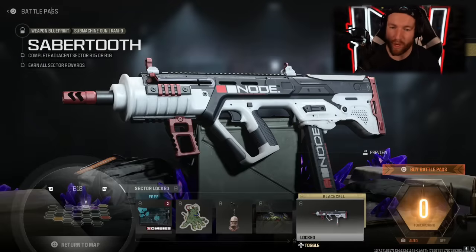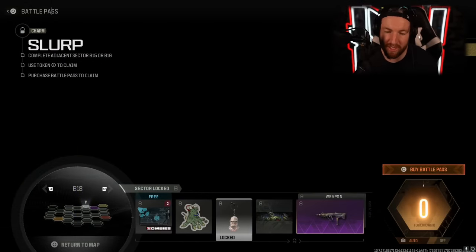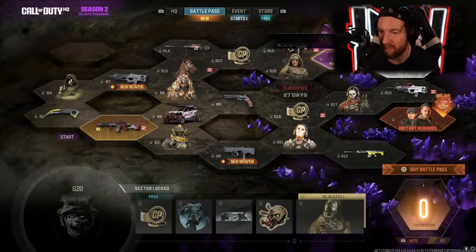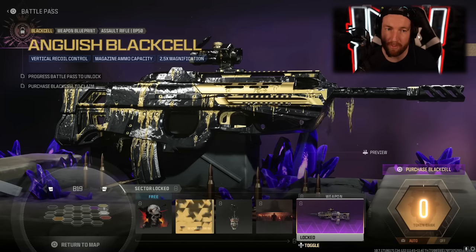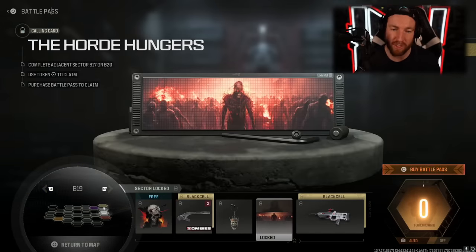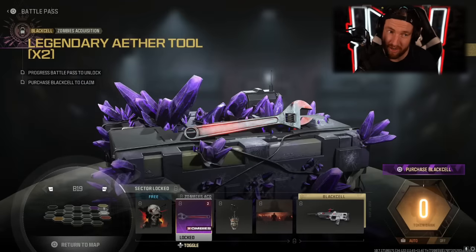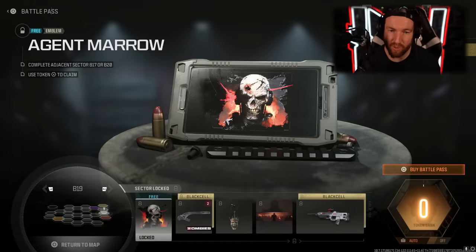In B18, we have another white and red Mass Effect-themed Sabertooth Ram 9, with the Black Cell version once again. The Mutation Calling Card, another Weapon Charm, Corpse Claw, and the Cryo Freeze ammo mod. Honestly, I don't like the ammo mods — they're just a waste of space in my opinion. B19 has another Mass Effect-style blueprint, with the Anguish Black Cell version of the BP50 — the new weapon — so both blueprints here are for the new Bull Pulp Assault Rifle. We have the Horde Hungers Calling Card, the Cade Dominion, Legendary Aether Tools available only with Black Cell, Epic Aether Tools, and the Agent Mero free emblem.